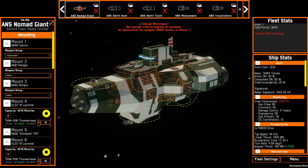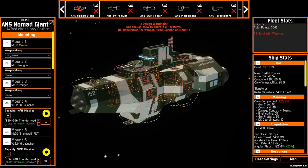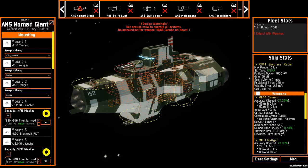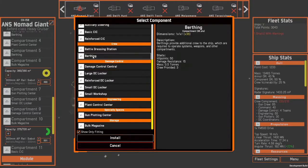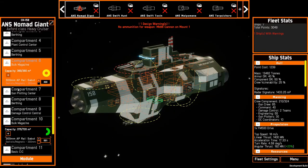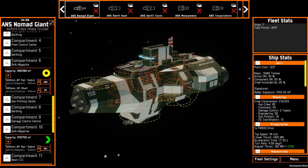The largest quality-of-life change in the fleet editor is the addition of design warnings. It shows a warning icon on the ship and tells me there's something wrong with my fleet, so I don't need to manually check through everything looking for red text. I can see that I don't have enough crew and that I don't have ammo for the cannon. By replacing a small DC locker with a birthing, the crew warning goes away. And if I reduce the ammo here and add some HE shells for the 450mm, that warning goes away too — now I know I have all the ammo I need and I won't go into battle missing something I didn't know I was missing.